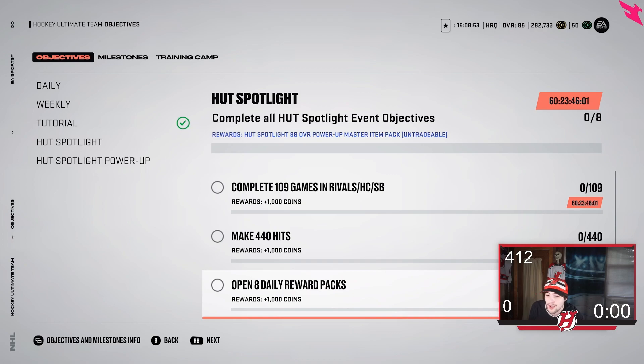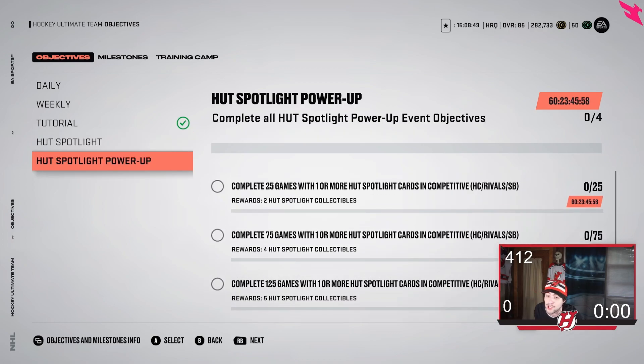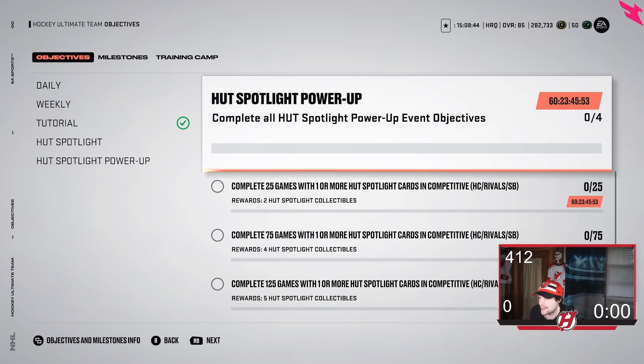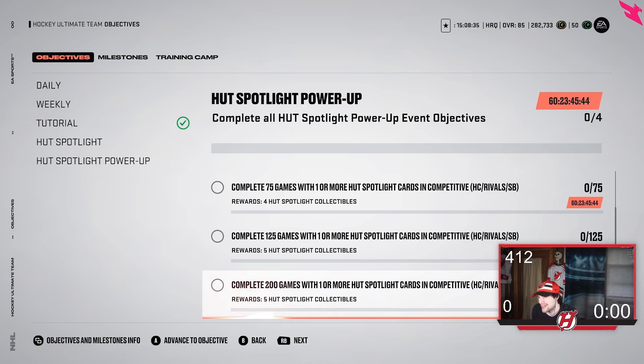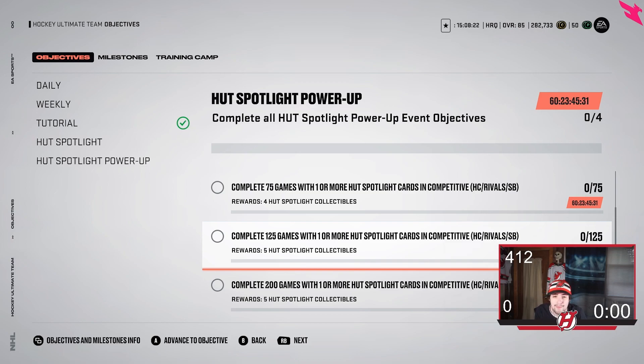Here's what's different this year — the HUT Spotlight Power-Up. You get collectibles from completing games. Complete 25 games, you get 2; complete 75 games, you get 4; complete 125 games, you get 5; complete 200 games, you get 5. Now, the more MSPs you have on your team, that counts as double. So if you have 4 MSPs on your team, one game counts as 4. If you had 10 MSPs, that's 10 games for every 1 you play. It's not easy to have all 10, but just have as many as you can in your lineup — that counts for more games played.